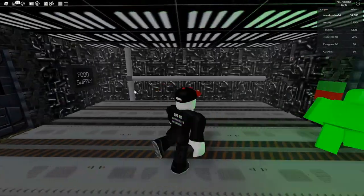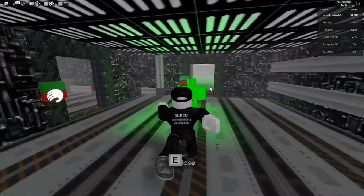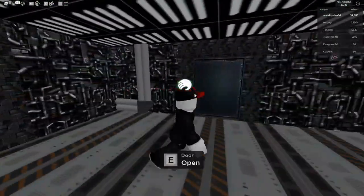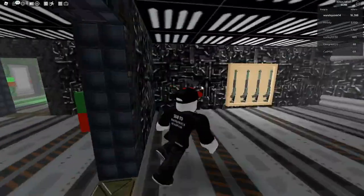You go through here. Do not go down food supply — go right. Then you want to go right again, and then go left. Here is the M1014. You'll know it is the M1014 because it's right near the sewer water in the vent, right over here.